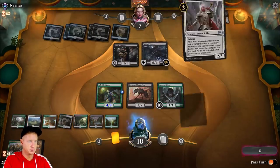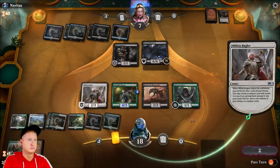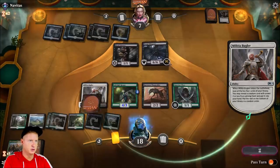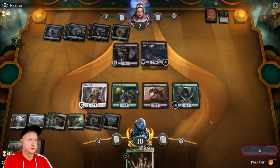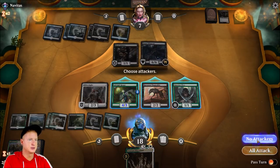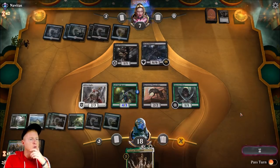Bugler enters tapped. Too bad we can't cast it just yet. I'd like to say next turn we'll make our attack. No attacks here — we'll hold out.